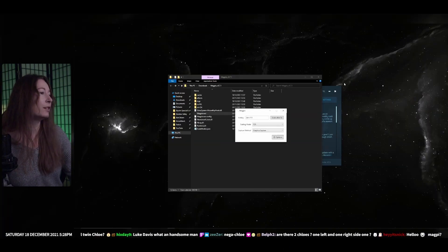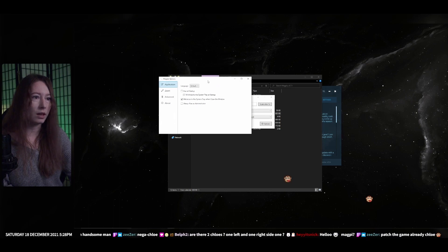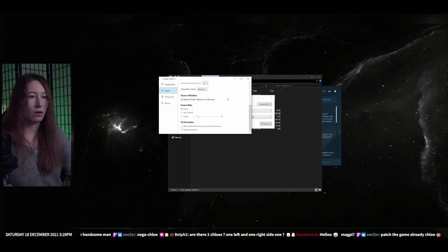To start up Magpie, you want to have it set to FSR and the capture method to graphics capture. For options, I have 'minimize to system tray when you close the window' and 'restore full screen when source window regains focus.' I also have 'show framerate' on — it won't show for you because OBS doesn't record overlays on top of games, but I'll be able to see it.